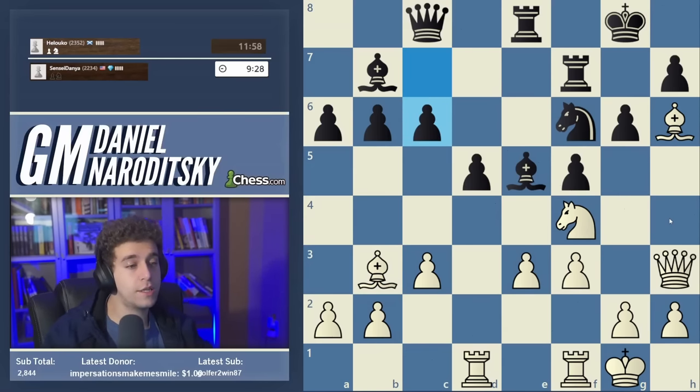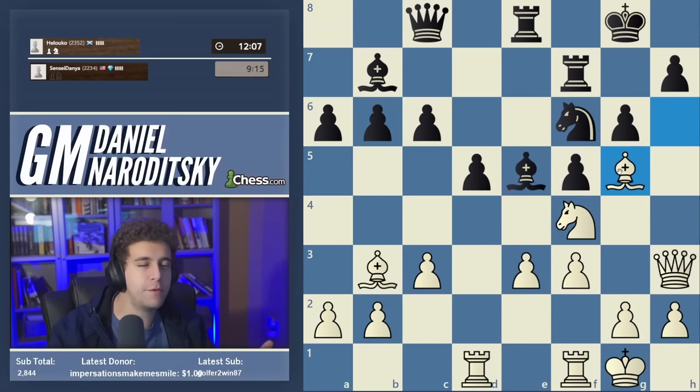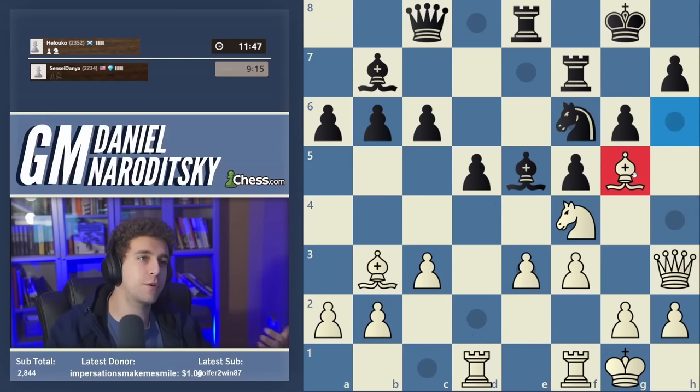C6 weakens black's position and closes the bishop — I like that we've managed to induce it. It feels natural to play bishop g5 now, putting more pressure on the knight and putting more strain on black's position overall. What I also like about this move is that it discourages black from doubling on the e-file — doubling runs into the pin along this diagonal. We can follow up with queen h4 attacking the knight directly. Bishop g5 is one of those slow moves where we're trying to increase general control over the position.